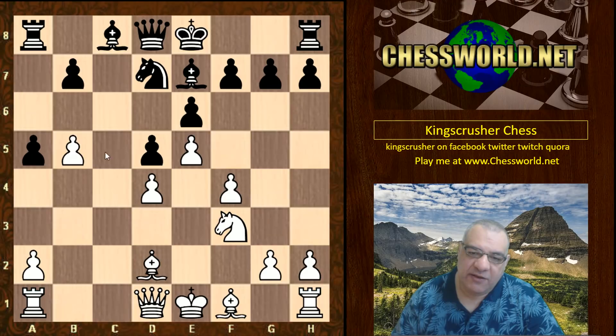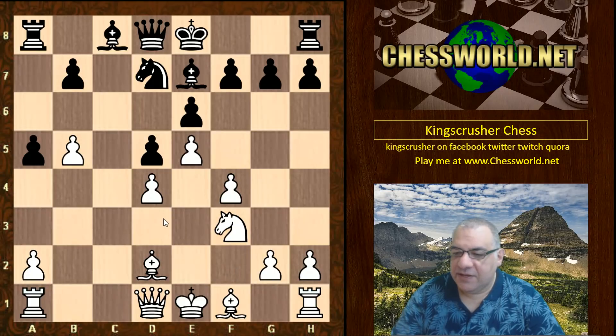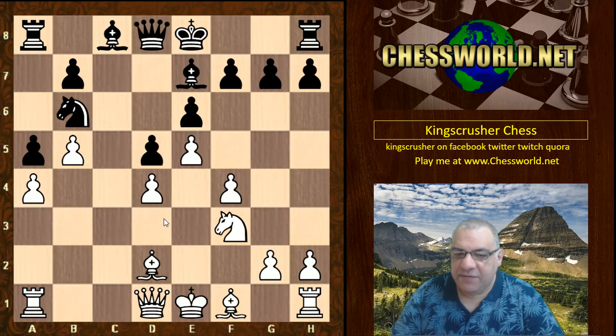After a5 we have b5, Knight takes, c takes, and white has a very nice pawn center which deprives this knight of the key c5 square. White has a space advantage — how significant is it here? Knight b6, we see a4, Knight c4, and this knight is ignored. If white ever takes there, black gets that lovely d5 square.